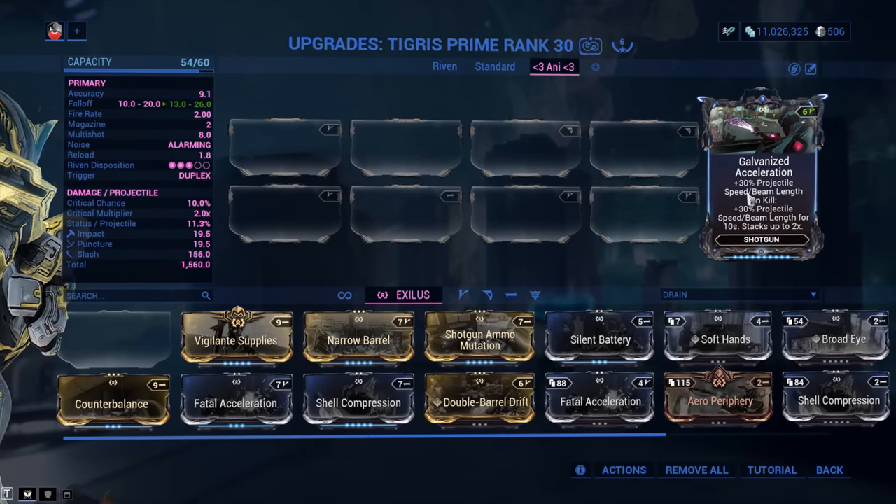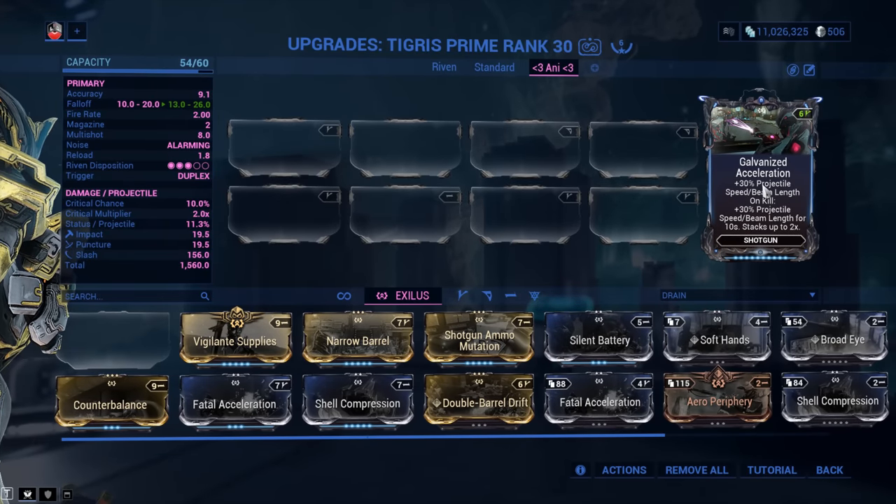Do unlock the Weapon XP slot and make sure you Forma it to a V-Polarity for Galvanized Acceleration. You might ask what you need this for given the fall-off — well, that's exactly the point. With Galvanized Acceleration, your fall-off gets a whole lot better. You shouldn't really use this one past 15 meters anyway because of the accuracy, so Galvanized Acceleration is best-in-slot in this case.